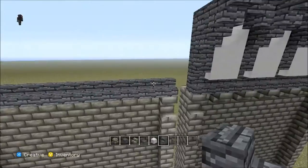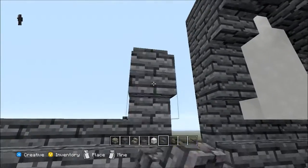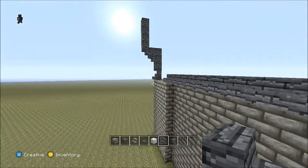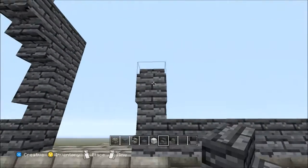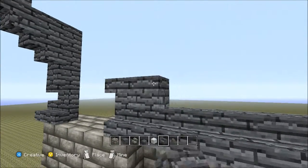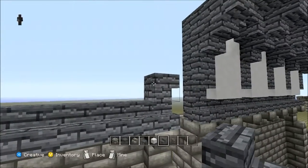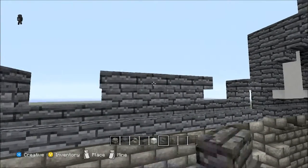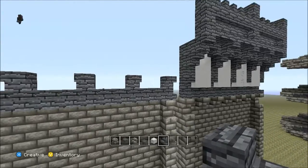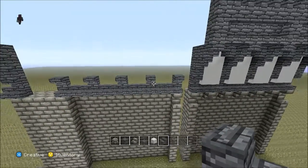So 13 along, and then on the end you want to just place a step upside down on top of the ones that are the right way up. Do it on the other side as well. Then from there, count in three and break two out, and do it from this side — count in three, break two out, count in three, break two out. That gives you the space for these white bits here.